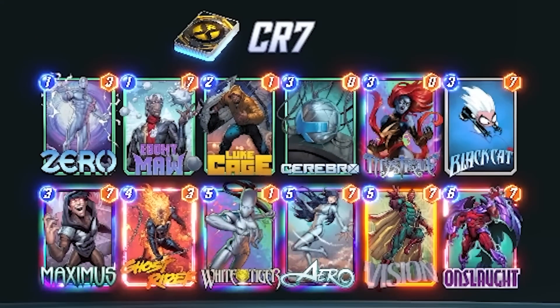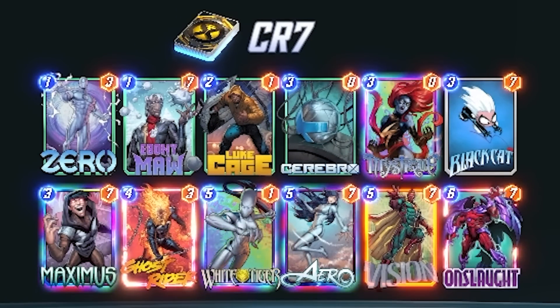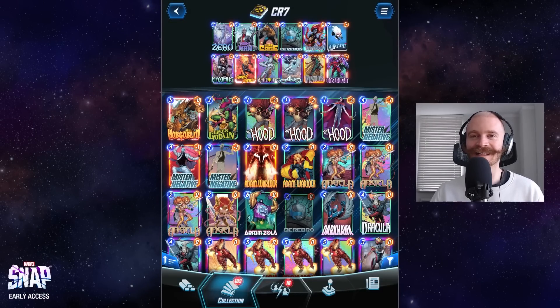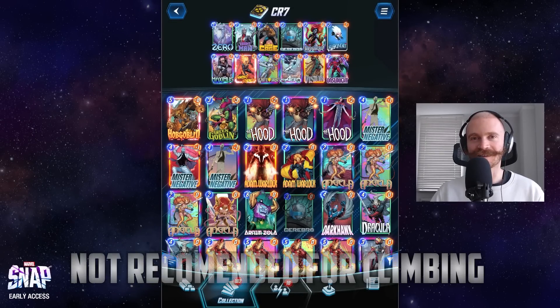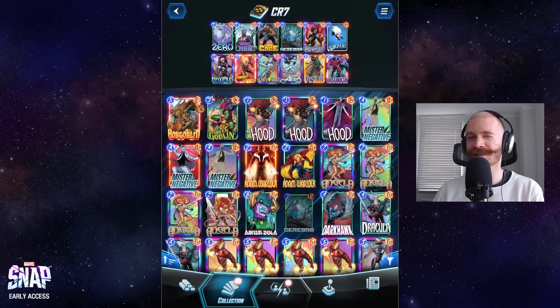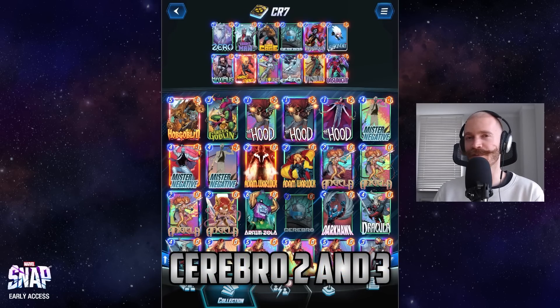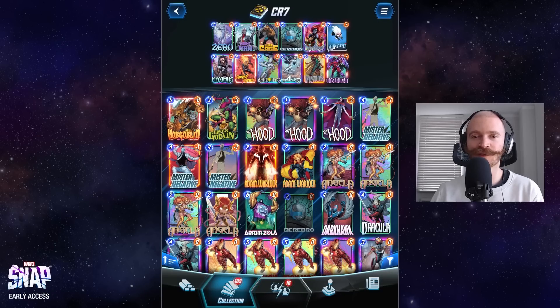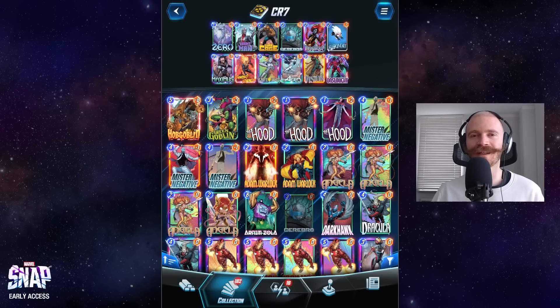What's up YouTube and welcome to Cerebro 7. After I've just hit Infinite, it's finally time to mess around with some fun deck ideas and cool brews again. This is not necessarily a recommendation for climbing, but this did feel like the strongest Cerebro option outside of Cerebro 2 and 3. I do think this deck deserves a showcase as a very fun option and it could kind of hold its ground in the Infinite rank.